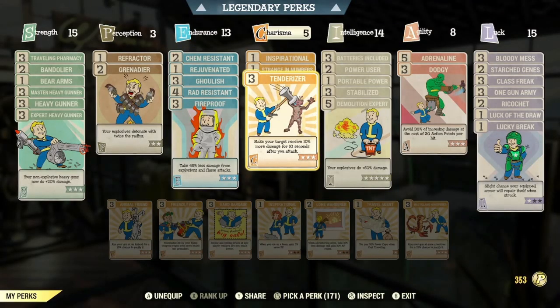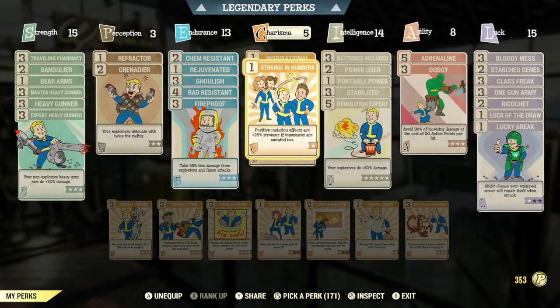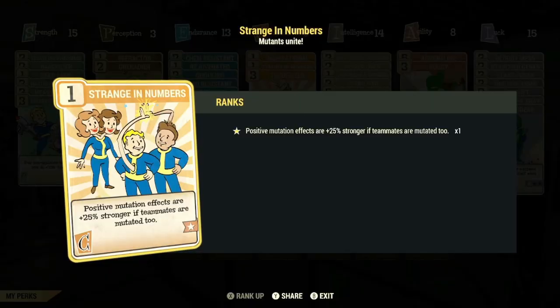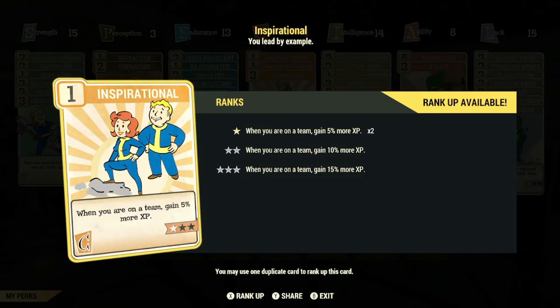In the Charisma category: max rank of Tenderizer so that your target receives 10% more damage for 10 seconds after you attack. Strange in Numbers so that positive mutation effects are 25% stronger if teammates are mutated too. And Inspirational so that when you're on a team, you gain 5% more XP.